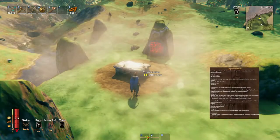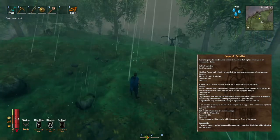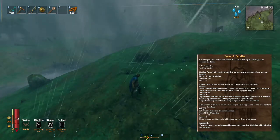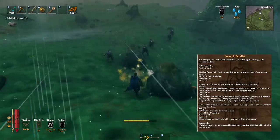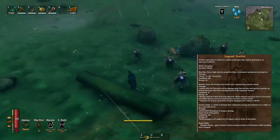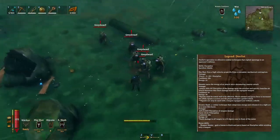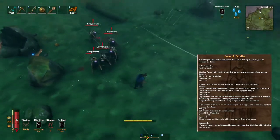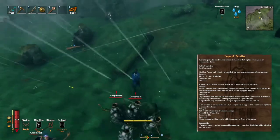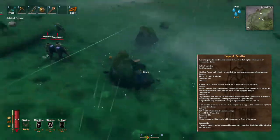Now we have Duelist, which uses thistle. First we have Hipshot, which fires a high-velocity projectile from a concealed mechanical contraption. Riposte turns the energy of an attack into a devastating counterattack. And then Seismic Slash — a combat technique that compresses energy and releases it in a tight arc as a razor-thin burst.